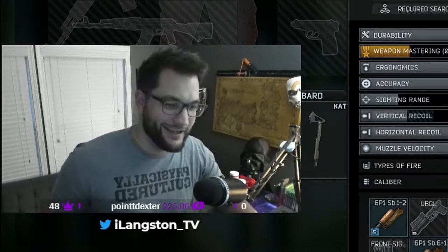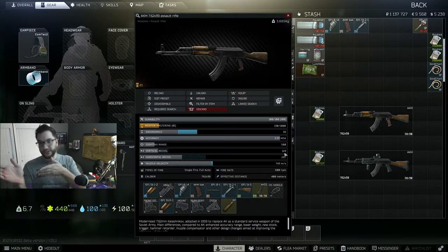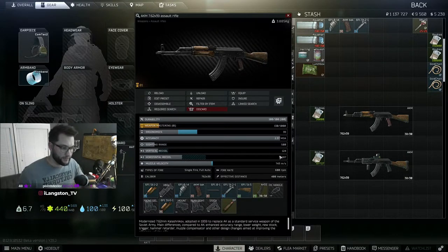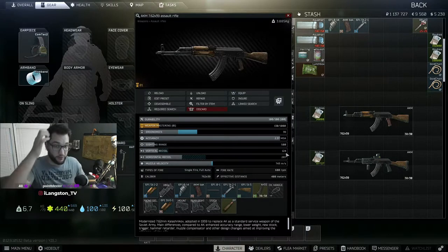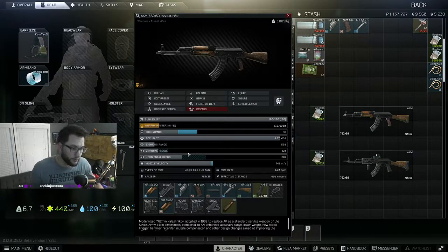Next is accuracy — I don't pay much attention to this because typically a gun is either accurate or not. This determines how clumped together your shots are going to be. The reason I don't focus on it is because improving vertical and horizontal recoil — how much the gun kicks up and down, and sways left and right — affects your overall accuracy anyway, since you'll be compensating with your mouse to keep it on target.